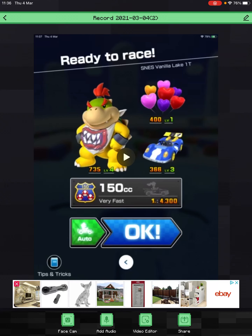Alright, what is up, hello my agile members! Today, as you can see on the screen, we are looking at how to get a nonstop combo on Vanilla Lake — actually looking at me getting a nonstop combo on Vanilla Lake, because this is my driver, cart, and glider setup.